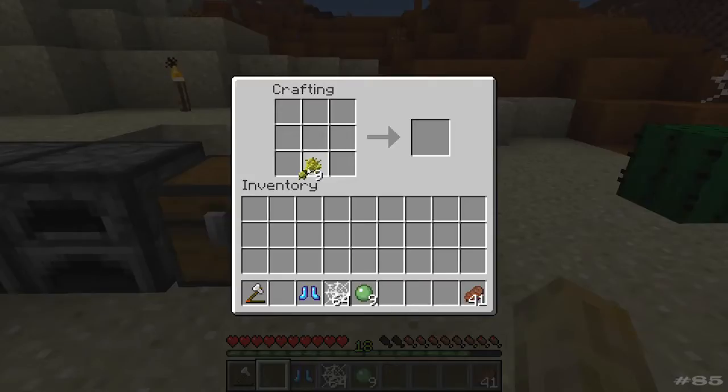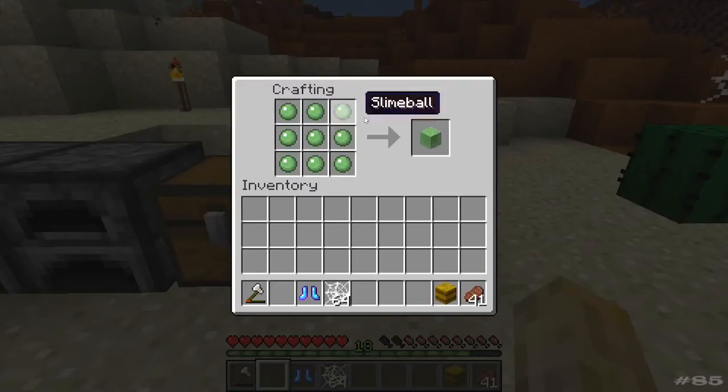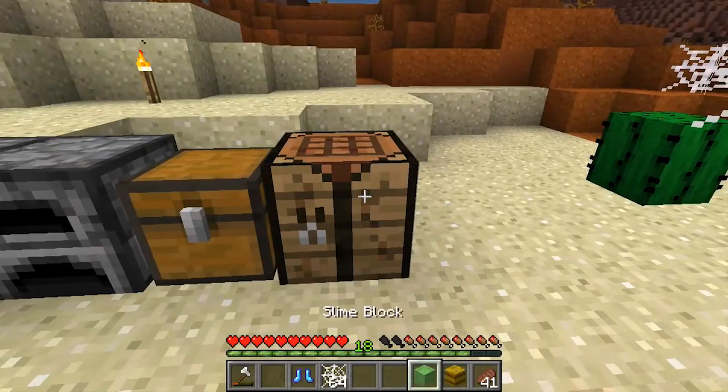How do you make a hay bale? Let's just go through that — you take nine wheat, you do this. Smack bang wallop, what a picture. And the same with slime — do that way. There you go, got a slime block. Fall on the slime block.